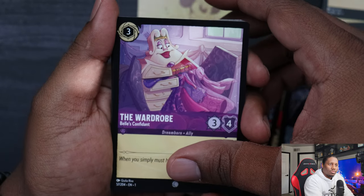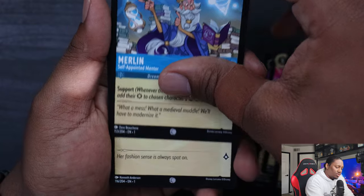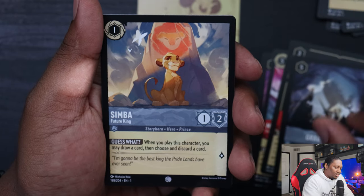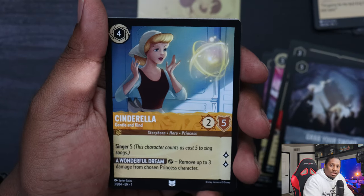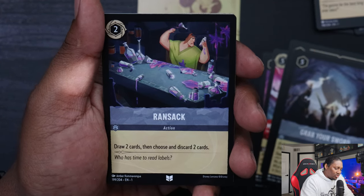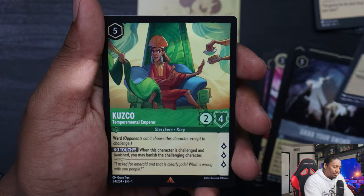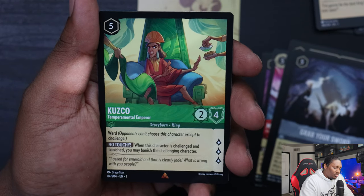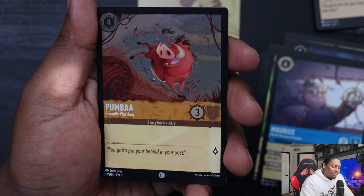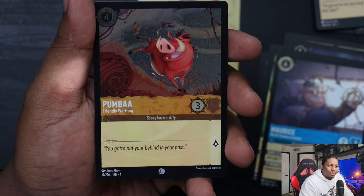Pack three contents: The Wardrobe, Aladdin Prince Ali, Merlin Self-Appointed Mentor, Minnie Mouse Always Classy, Sebastian Court Composer, Simba Future King, Cinderella Gentle and Kind. Ransack — an action: draw two cards then choose and discard two cards. Donald Duck Boisterous Fowl, Kuzco Temperamental Emperor, Maurice World Famous Inventor, and Pumbaa again — foil though. I think the foils definitely look nice; kind of makes the front pop, which is kind of cool.